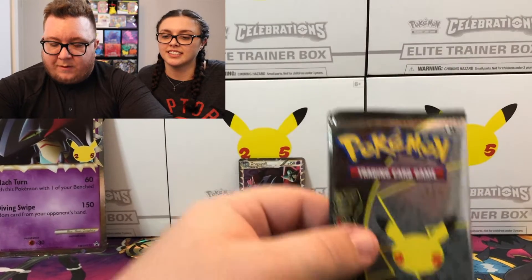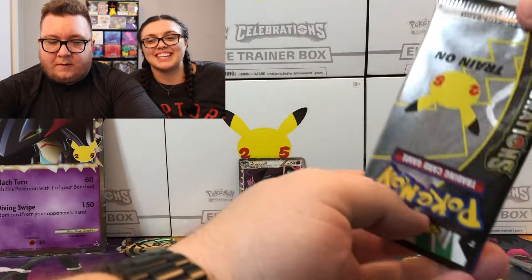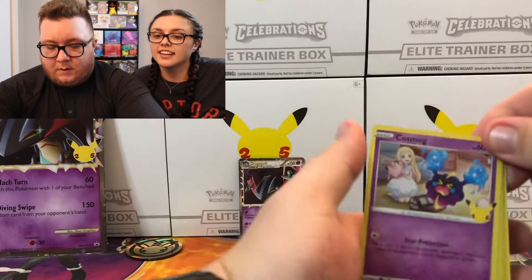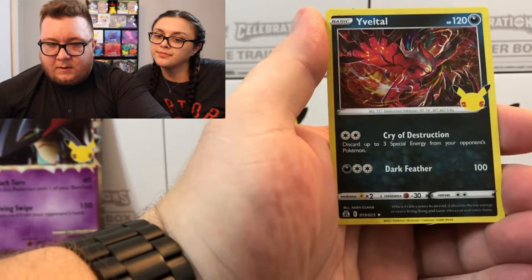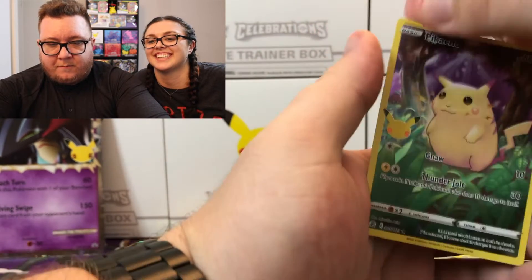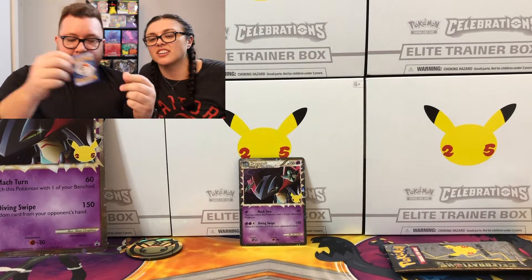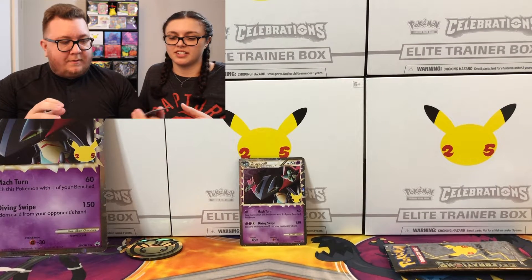Let's open this Celebrations pack — fingers crossed we get what we need, because Ty has spent a lot of money on Celebration ETVs. Alright, there's your code card. We've got Cosmog, Yveltal, Palkia, and Pikachu — with a big scratch in it. Is that a scratch? It kind of looks like a lightning bolt. No, it's into the holo. I swear I didn't do that with the scissors. Darn.